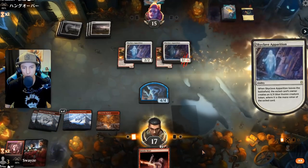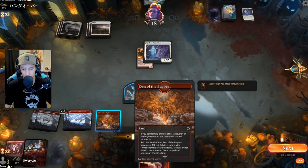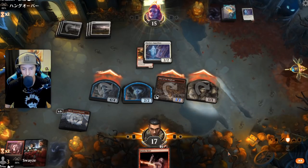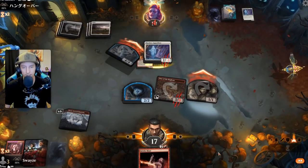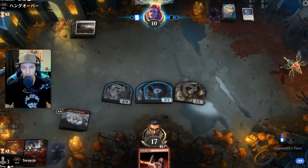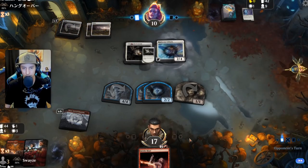Just got to get rid of one of these — deal six damage to it. Three, four. Nice — I'll take that all day. In their mind it seems like a good exchange, taking one of my lands, but we're trading a land for a two-two and we're ahead by this much with only one card left in their hand.